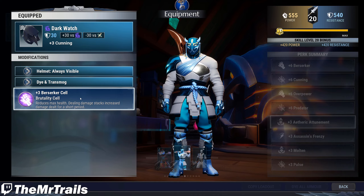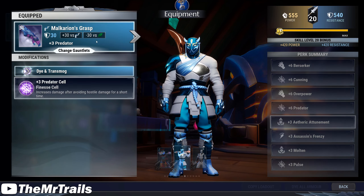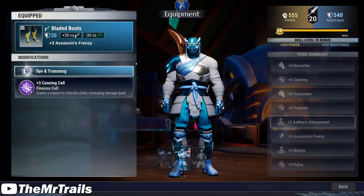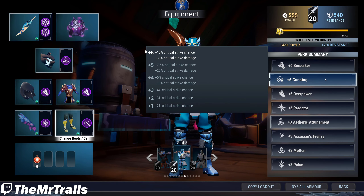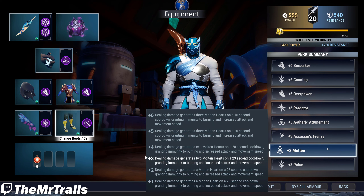For the armor, we have the Shroud Helmet with Berserker inside, the Timeweave Robes with Berserker inside, the Malkarian Gloves with Predator inside, and the Savite Boots with Cunning inside. The perk summary ends up being 6 Berserker, 6 Cunning, 6 Overpower, 6 Predator, 3 Etheric Attunement, 3 Assassin's Frenzy, 3 Molten, and 3 Pulse.